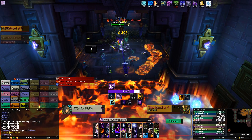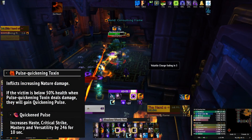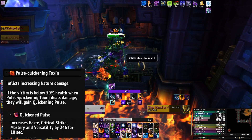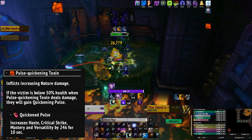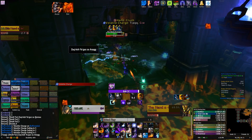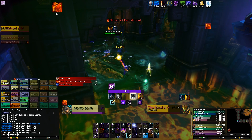When you get into the corner room, your screen should go a little green. This is the pulse quickening toxin room. Your entire raid will take increasing damage over time while you stay in here, so you really need to get through this one as quickly as you can. If your raid drops below 50% health, they do get a nice buff to all secondary stats, but we didn't think this was really worth letting people drop too low for.